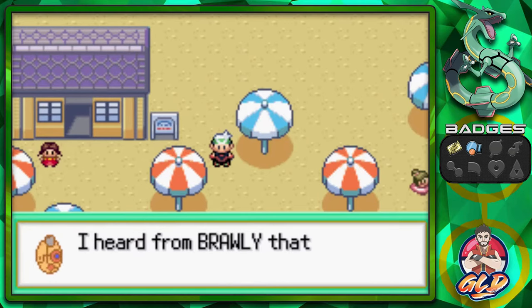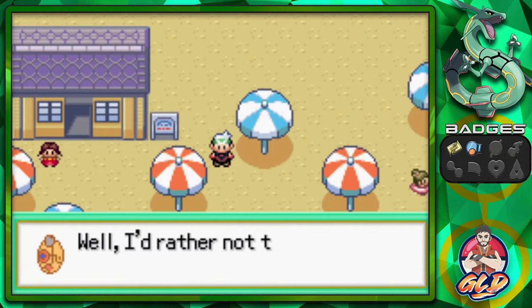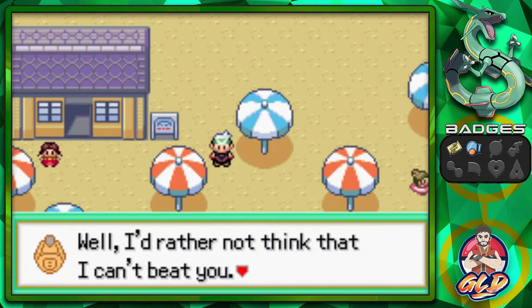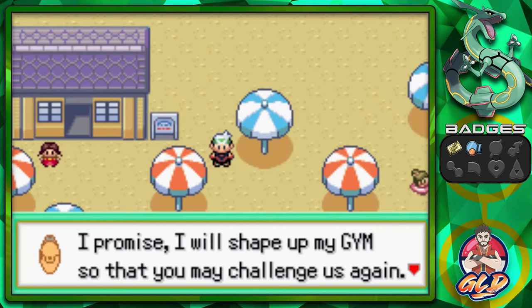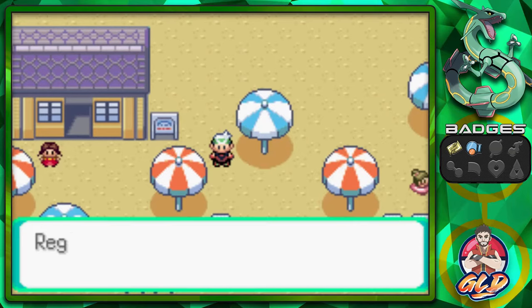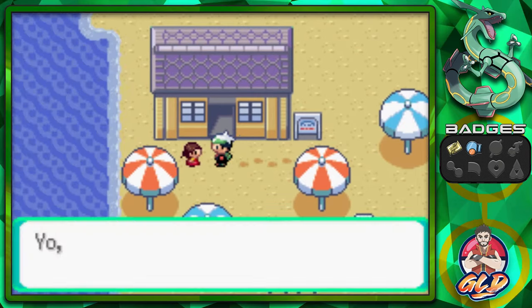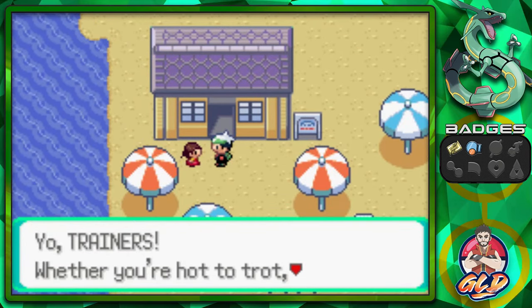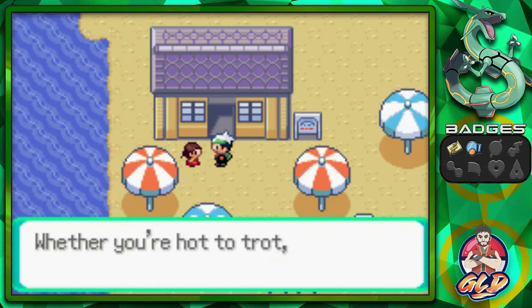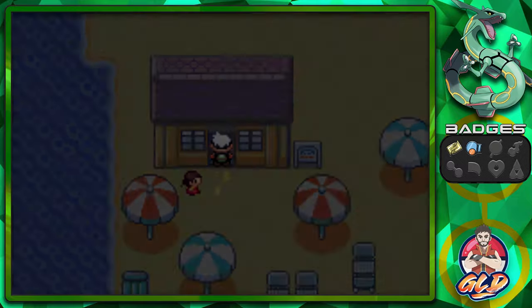This is Roxanne of the Rustboro City Gym. I heard from Brawley that you're moving up through the ranks of trainers at an incredible clip. Well, I'd rather not think that I can't beat you. I promise I will shape up my gym so that you may challenge us again. I hope you'll be looking forward to that occasion as much as me. We get another phone number. That guy says: whether you're hot to trot or a cool cat, chill at my puppet spot. Some pretty good rhyming right there.